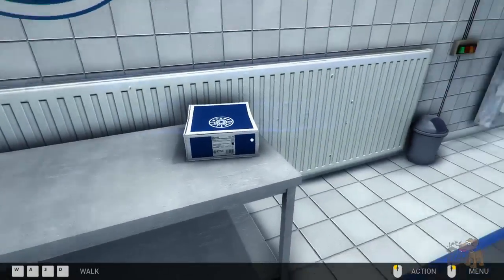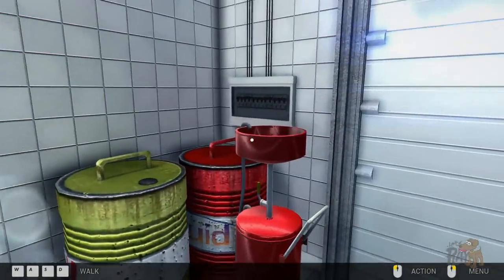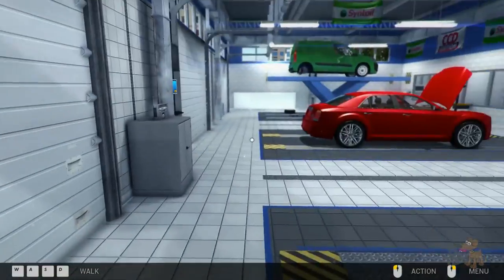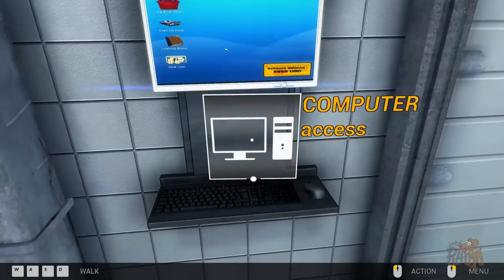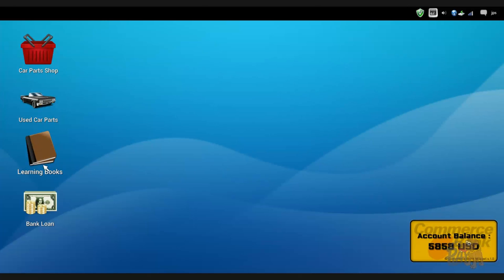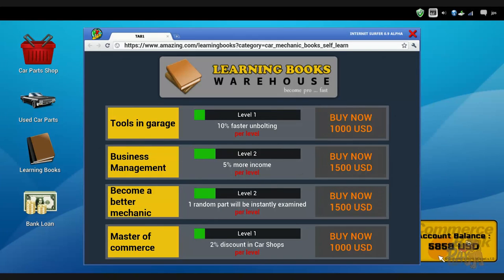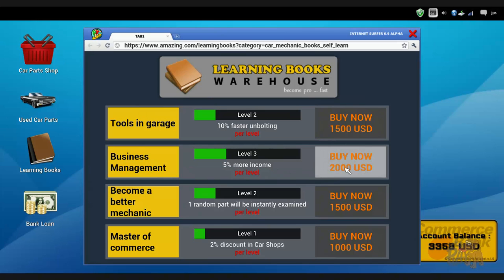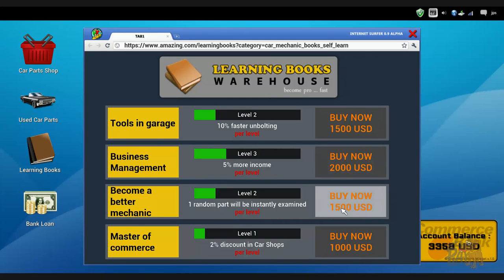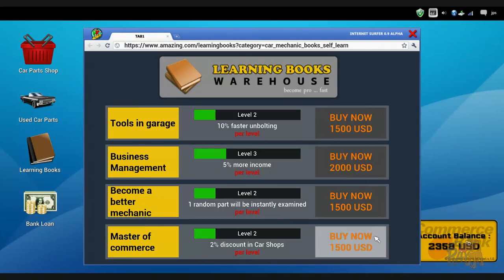So this is where we repair stuff. Where's the computer to order stuff from? This is the oil thingy-ma-jig which we take when we want to change your oil. This is the radio. Here's the computer. Learning books - how much money have we got? We've got 5,000. Let's do some more faster unbolting - yeah, we'll buy that. Business management - 5% more income, yes please. One random part will be instantly examined. Let's go for the money thing - that'll help us out.